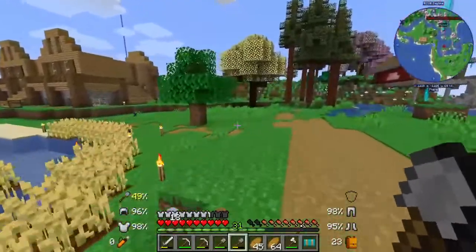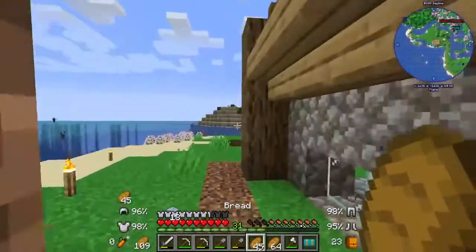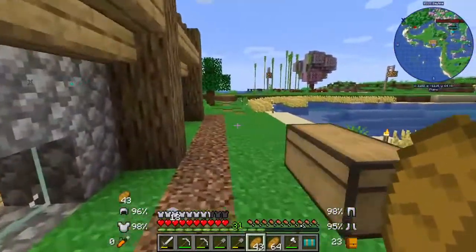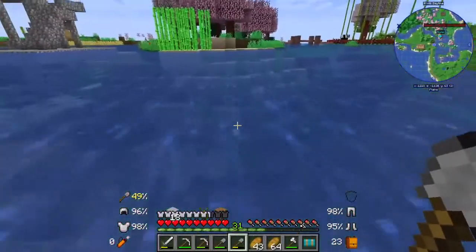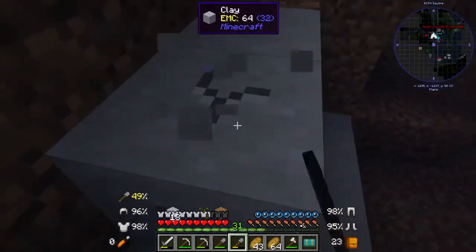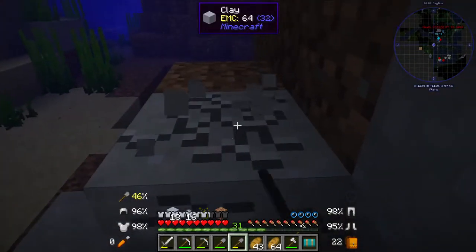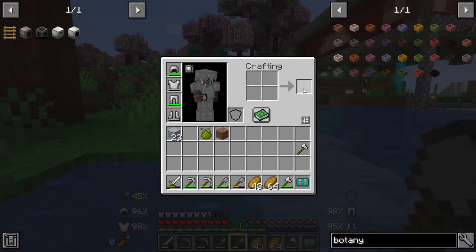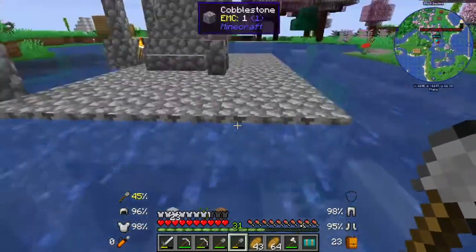It looks like there's been some progress around this house. I think the last time I saw it there weren't even any windows in it. We don't want to be over there — pillagers are over there and those are scary. We don't want pillagers. We want to stay away from all the pillagers. Then we're just going to come down here and dig it all up. I have this internal fear of one mob we have in here. I think for now that is a pretty good amount of clay.